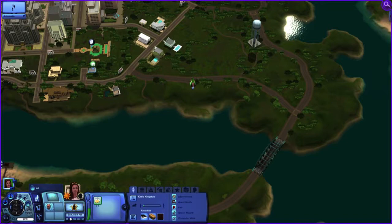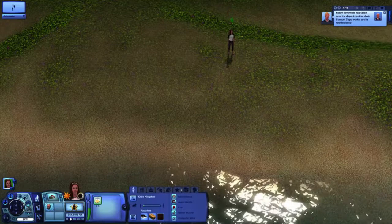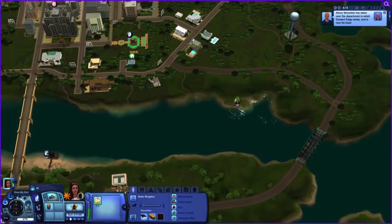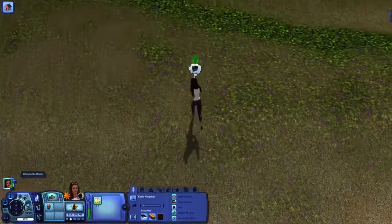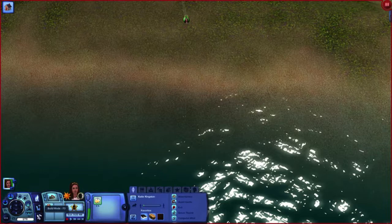When you build a port, it has to be on a lot that is partially on land and partially on water. The lot needs to be big enough to span both land and water, and have enough of it in deep enough water to place a gangplank for your houseboat. This port is going to have a houseboat, and Katie is going to move into it and drive it around to make sure it all operates as hoped.